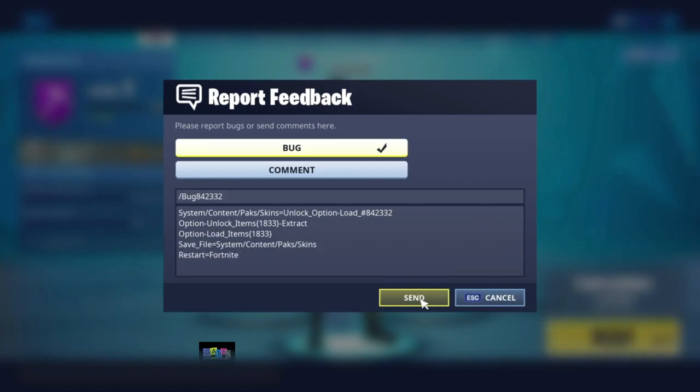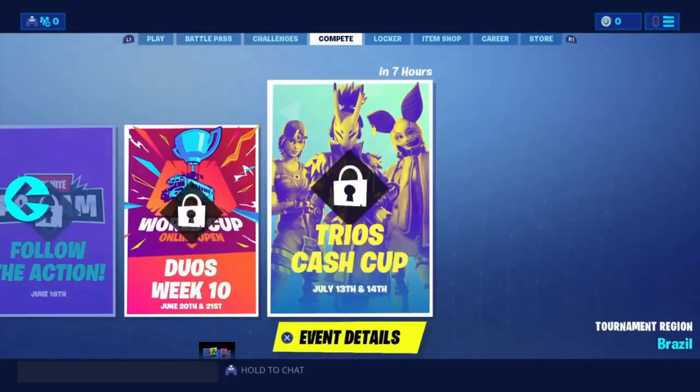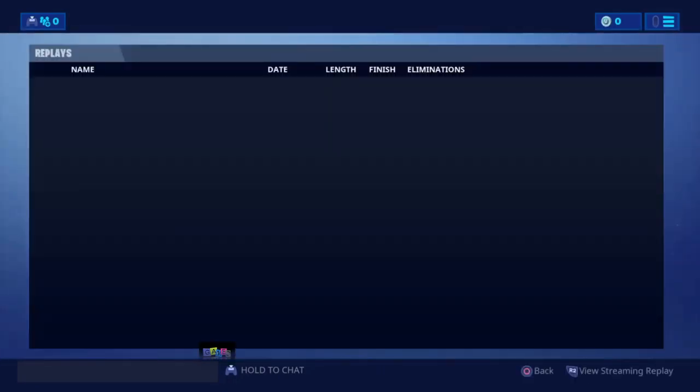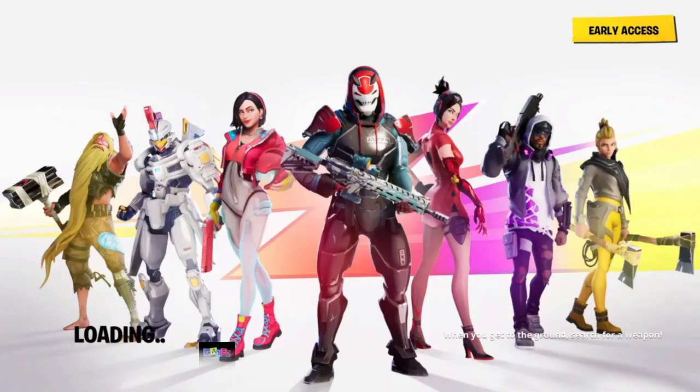Go ahead and send this - it'll say 'sending feedback'. Confirm it. Then go to Career, go to Replays, click R2 view streaming play, then click square. This will restart the whole game and log you back into the lobby with an error. Just give it a couple seconds.